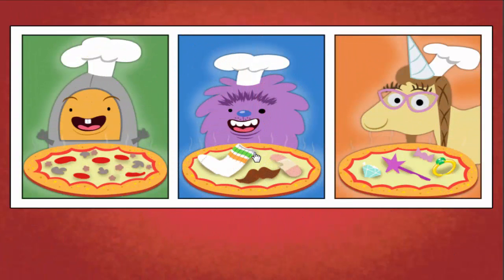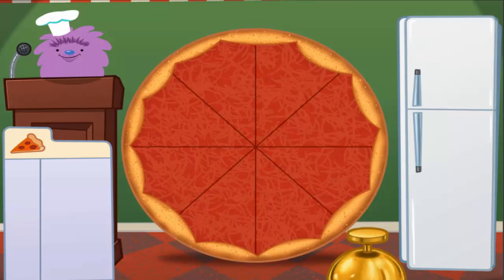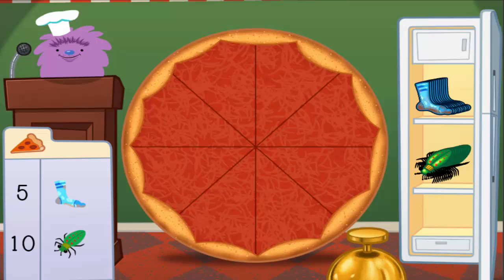Crazy pizza! Welcome to Cuz Cuz's Crusty Pizza Pit. Today we're going to add up pizza toppings. Drag items from the fridge and put them on the pizza. Click the bell when the toppings are just right. Make a pizza with 15 toppings. Add 5 dirty socks and 10 bugs.